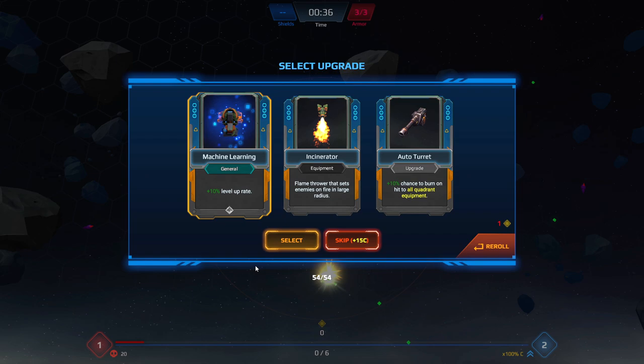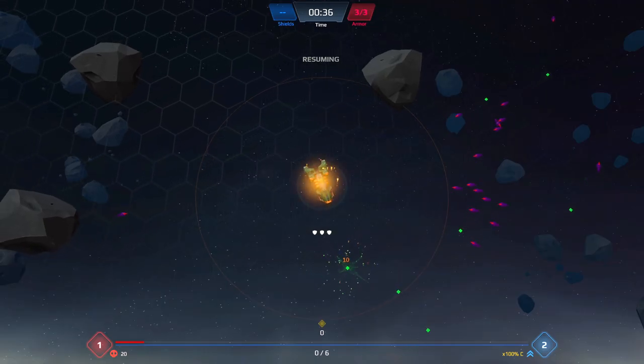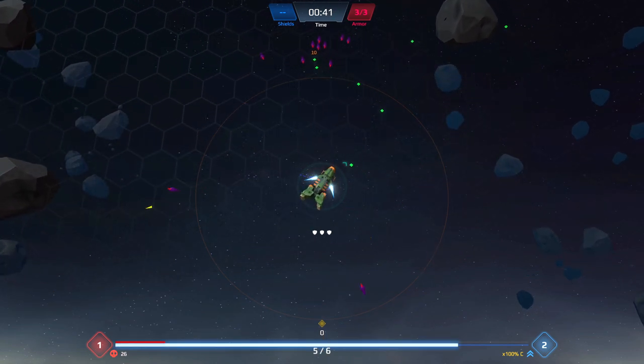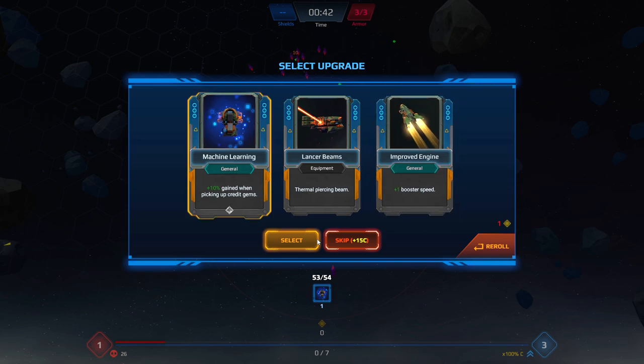Now this game follows the exact same blueprint you're going to see from every other Vampire Survivor style game — you kill enemies, they drop crystals, you pick them up, you get upgrades. But this game has a deck building mechanic where you build your own deck of upgrades, and only things inside your deck can come up in the draft, thus giving you control over how your run goes. I'm personally vehemently against deck building as a mechanic, but I'm sure other people will like it — that's very much my subjective taste.